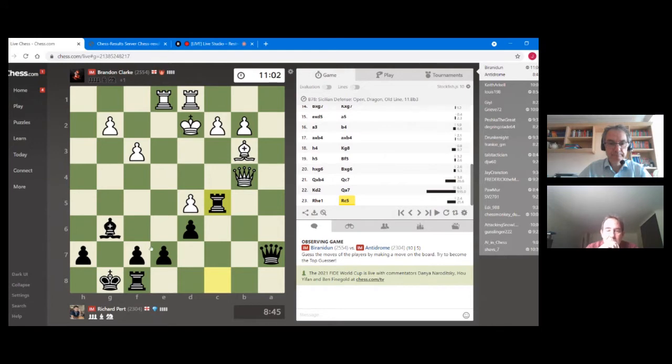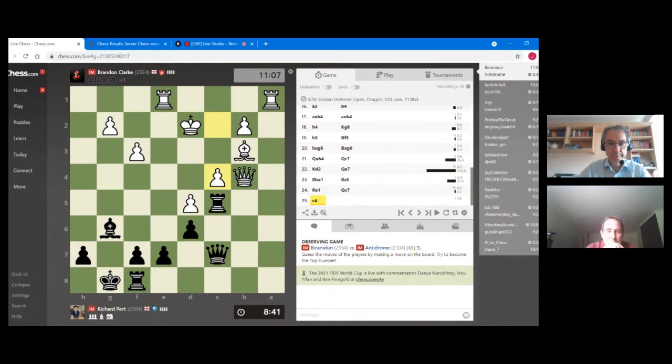Rook c5, preparing rook b8 maybe next, as well as rook c8 — black wants to make the most of his active piece play. Rook a1 hitting the queen, taking the a-file — that makes a lot of sense. Queen c7 — wow, so rook b8 will have appeal but the queen can just drop back to c3, which is a good place for the queen. If queen b6 there's rook a3 to defend the bishop on b3. It feels like black's got really good play here for the pawn, but if Brandon has prepared this and the engine says white is clearly better, that gives you the confidence to play it.